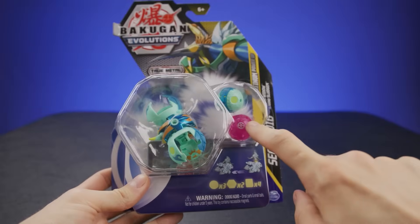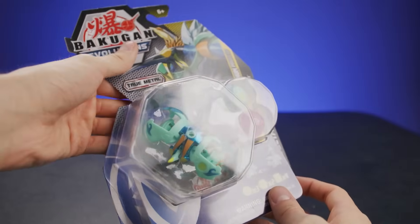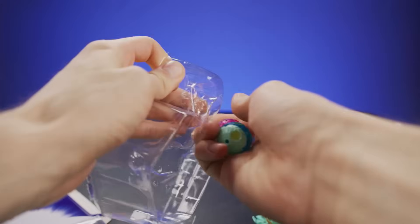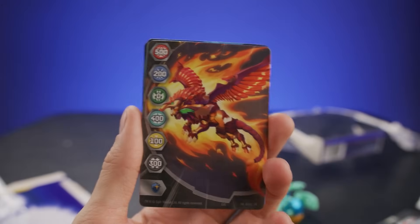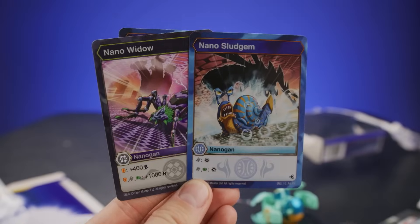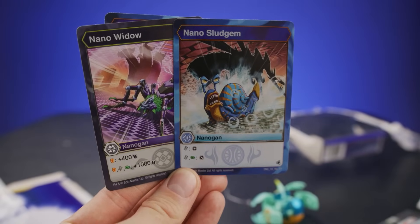First up we've got Sectanoid, who comes with Nano Widow and Nano Sludgeum. Let's crack into it and see what Sectanoid looks like. We have a whole new set of gate cards that comes with Season 4, including new art and Baku core symbols. They interact with the Nanogon cards, which give you special bonuses depending on the cores that are attached to your Bakugan team.